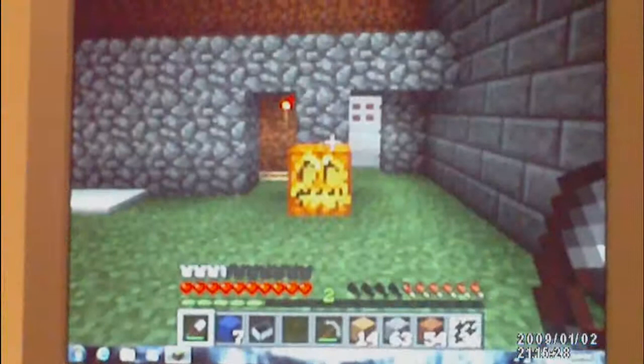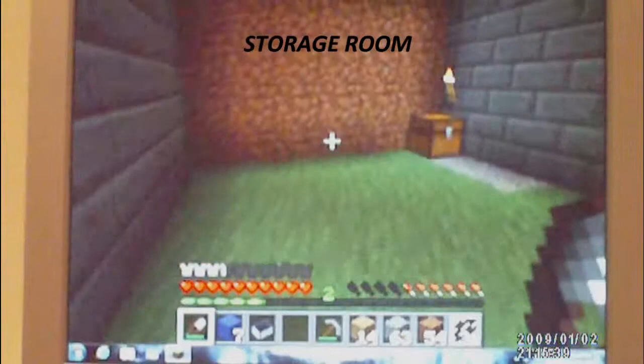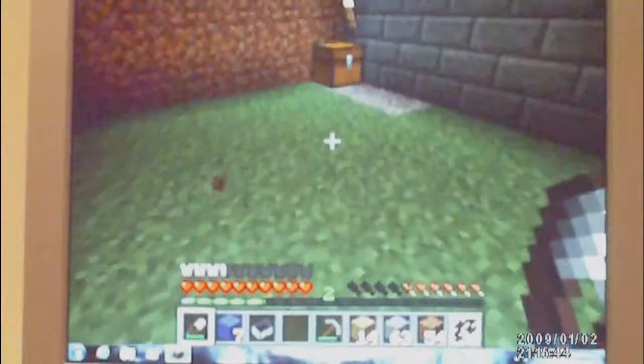Hi guys, this is Stain Killer Rules 30 and I'm going to show you my house. Firstly I'll show you my storage room. I haven't got all my chests in here yet — there's only one chest, so I'll show you all that stuff.